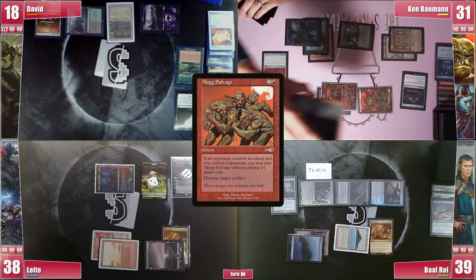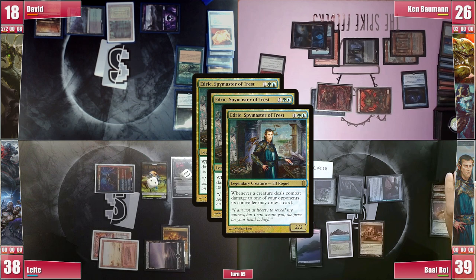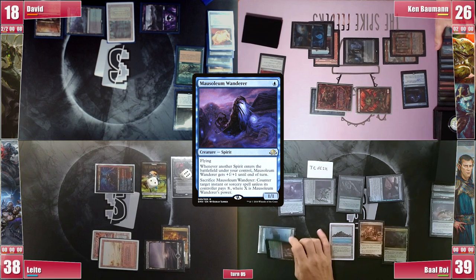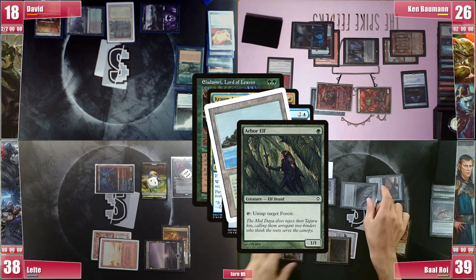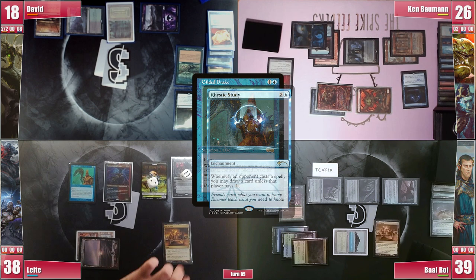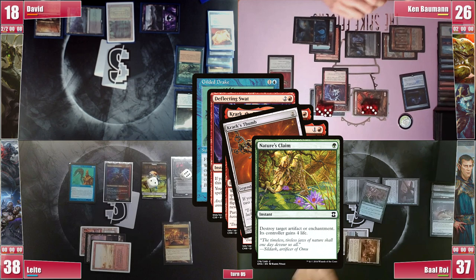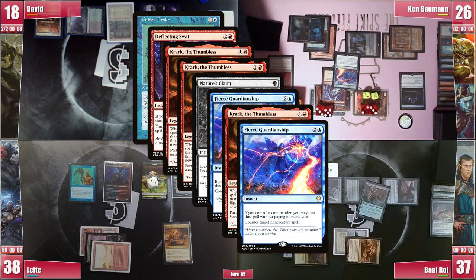Baal draws and jumps straight into combat, attacking Ken for 5 as he is now the Arch Enemy. Edric triggers 3 times and he draws, then plays a Command Tower. He casts Mausoleum Wanderer, triggering and paying for Rhystic. He then casts Eladamri, Lord of Leaves, triggering Chrome Mox and Rhystic, and untaps his Tropical Island with the Arbor Elf to pay for Rhystic. Suddenly the scales have turned and the table wants to avoid losing to Ken's next turn. Leite did draw a Gilded Drake, which he casts, knowing that Ken will Swat it. He does pay for the Rhystic and Ken, indeed, casts Deflecting Swat, triggering both Crarks. Baal responds to the trigger with a Nature's Claim on Crark's Thumb, unable to pay for Rhystic. Ken then responds with his Fierce Guardianship, triggering Chrome Mox and Leite draws. Ken rolls 2 evens so he copies the Fierce; on the second trigger the table calls for another double even, but it is the complete opposite — 2 odds — sending Fierce to Ken's hand.